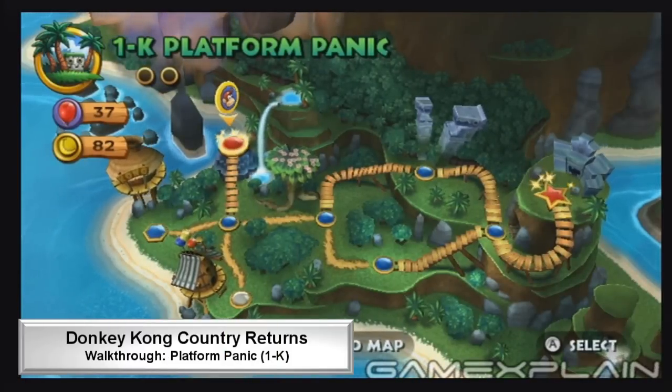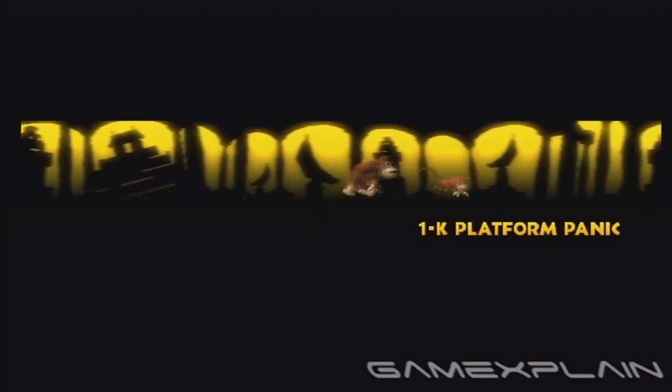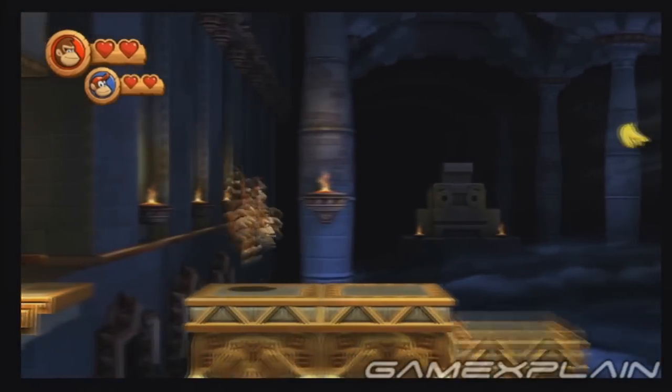Level 1-K, Platform Panic, unlocks when you get all the Kong letters in all the levels in World 1. It contains five puzzle pieces and no Kong letters. You might want to bring Diddy Kong along with you, as his jetpack can prove essential.